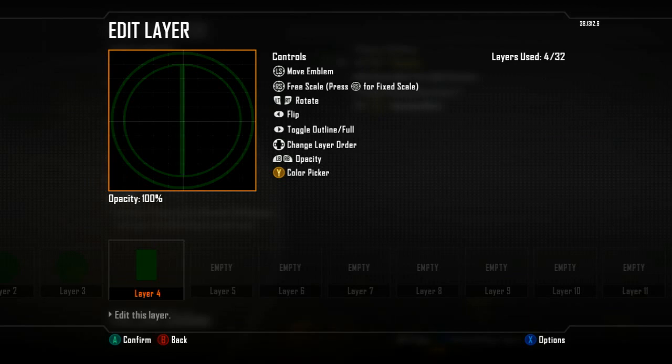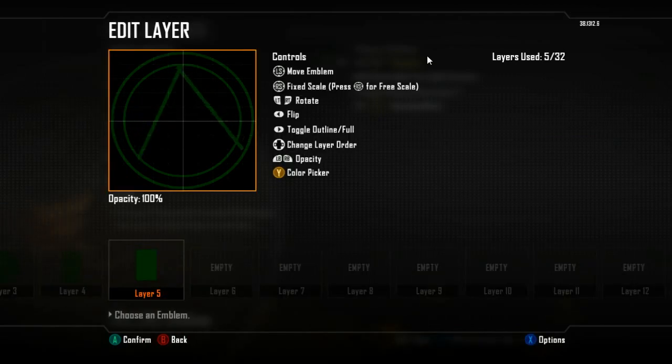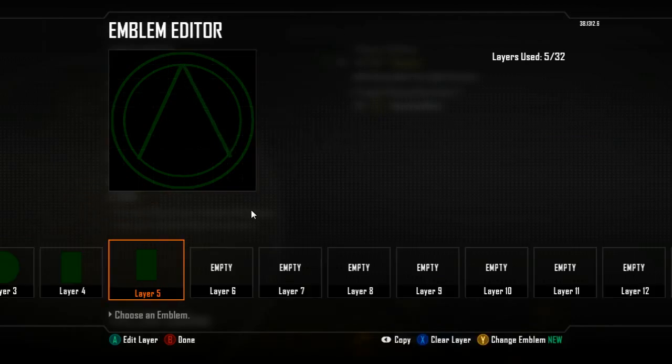Rotate it so the first line goes from about here to about here — I'll use my mouse so you can see. Make it a little skinnier. I'm doing this rough; when you do it, take your time and make it look nicer. This will be about good — watch the edges, there's a little corner showing. Definitely take your time with this. Then copy layer, paste it, and mirror the line on the other side, getting it as close as you want.